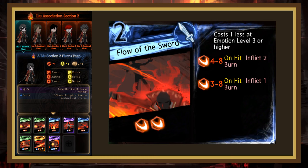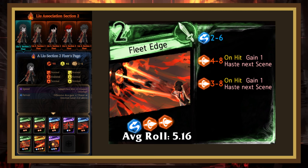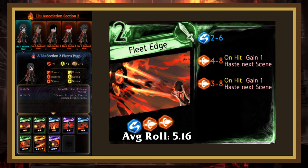Flow of the Sword is in an even worse position. This page has pitiful rolls for a 2-cost, only saved by the fact that it becomes a 1-cost at emotion 3 and higher. But even then, its rolls aren't that great and lowering the light cost doesn't help the rolls get any stronger. I used this page a lot in my first playthrough, but I can't really understand why. Their last 2-cost is Fleet Edge. This one actually has 3 dice, but still gets outrolled fairly easily by most 2 and 3 costs. It slots nicely into pierce-focus decks as a value page though, especially with the 2 haste as a little bonus.